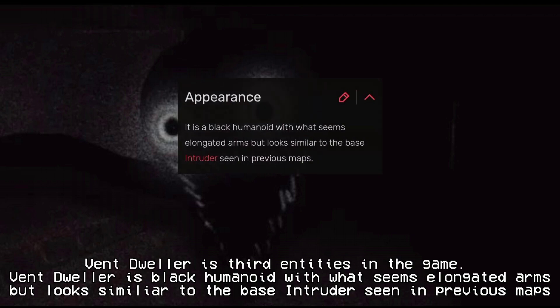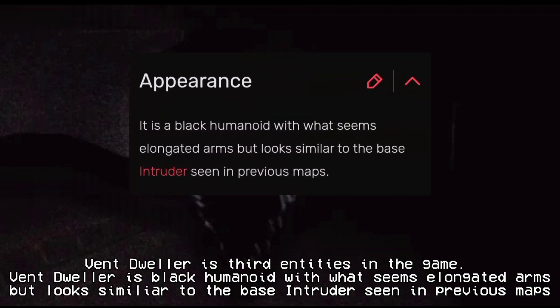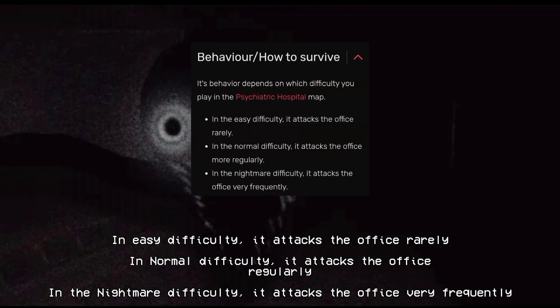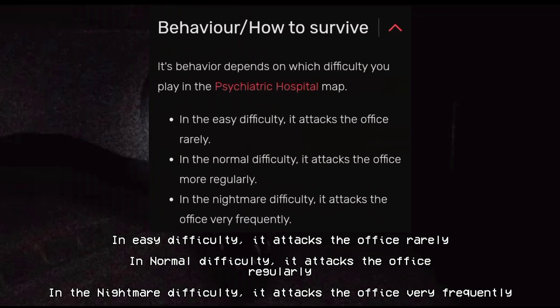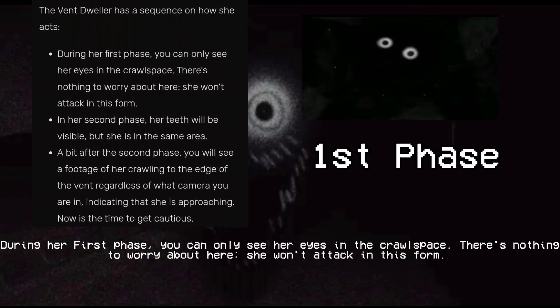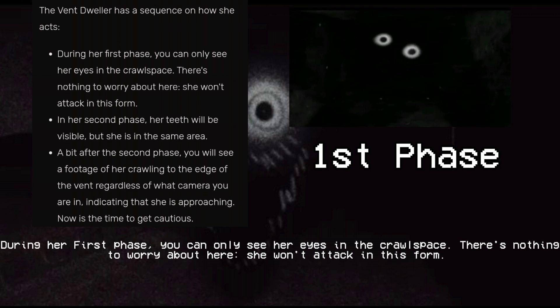Vent Dweller is the third entity in the game. Vent Dweller is a black humanoid with elongated arms, looking similar to the base Intruder seen in previous maps. It can be found in Chapter 4 — the Psychiatric Hospital or Mental Hospital. In Easy Difficulty it attacks the office rarely, in Normal Difficulty it attacks regularly, and in Nightmare Difficulty it attacks very frequently. Vent Dweller has a sequence of phases. During her first phase, you can only see her eyes in the crawlspace — there is nothing to worry about, as she won't attack in this form.